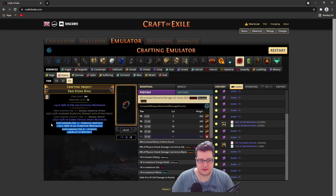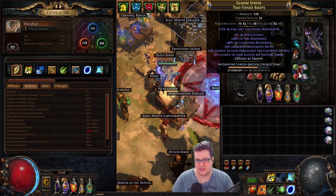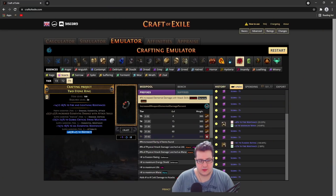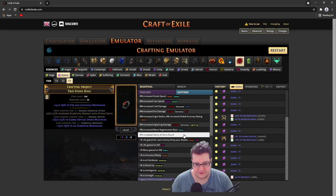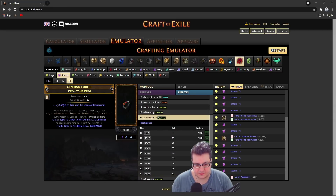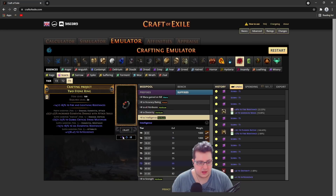If you're a deck-stacking build, this would be pretty good with dexterity and elemental res. If this was intelligence, I would have kept it for my build because I'm getting intelligence from my boots. Let's say this was intelligence and I would have kept it — something around 40. Once you get to this point, you can do suffix cannot be changed.